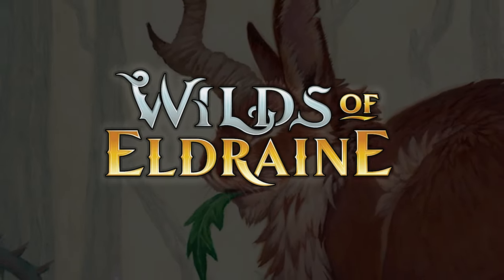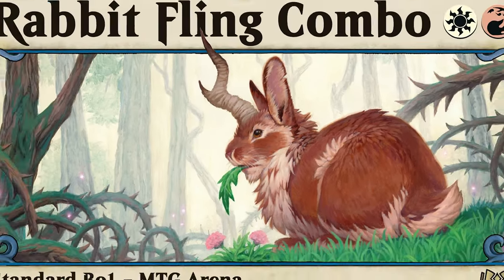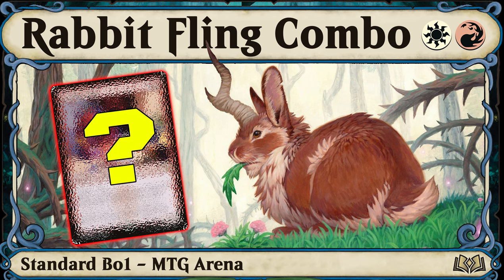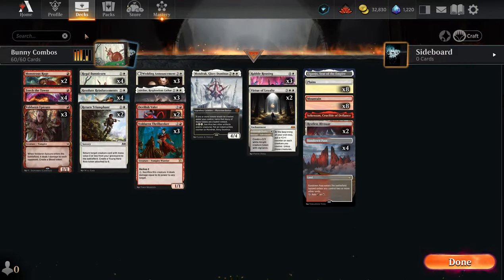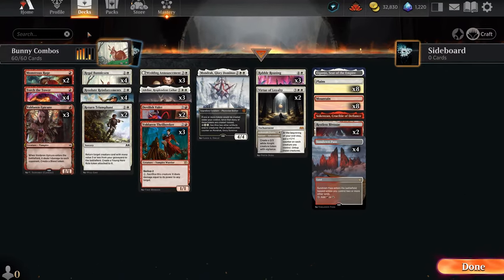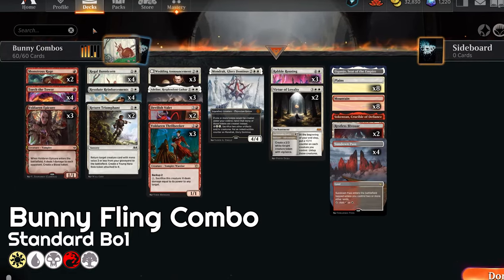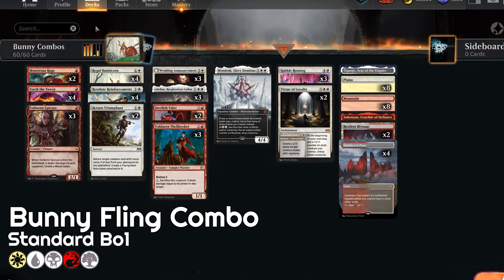Today I'm super excited to share my absolute favourite secret combo deck I've been playing on the ladder. It literally wins out of nowhere with a unique effect that no one seems to play around. Hey everyone, Hex here, and I've won with a giant goose, some unblockable otters, but today we are flinging massive rabbits straight at our opponents — you don't want to miss this one.